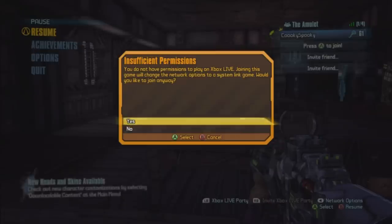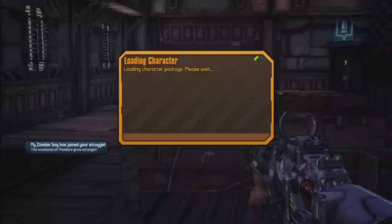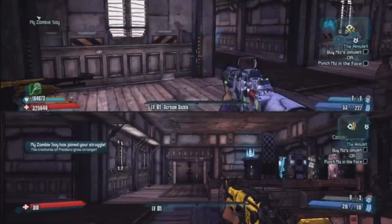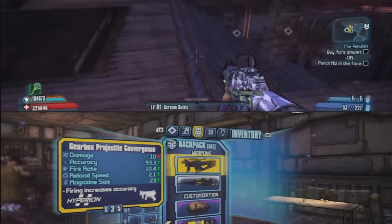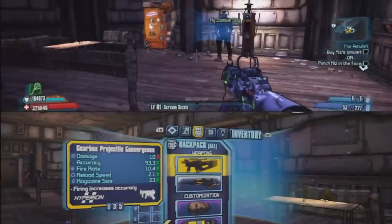Join with your second controller, press A, and on your second controller you're just gonna want to drop the gun or just trade it over and you have it.